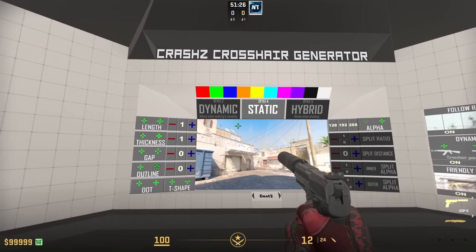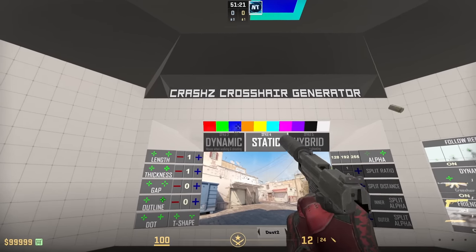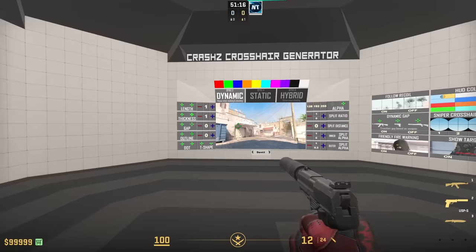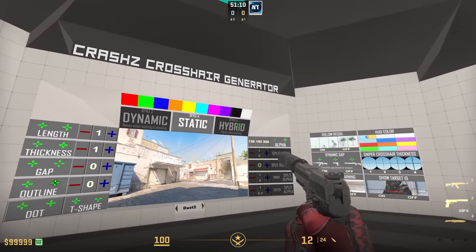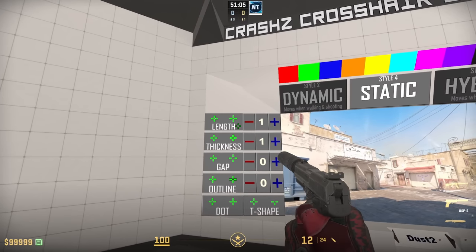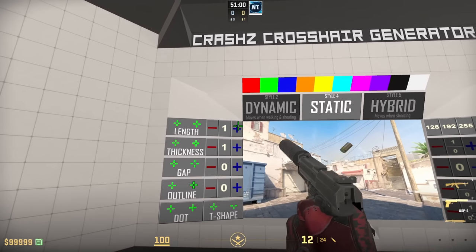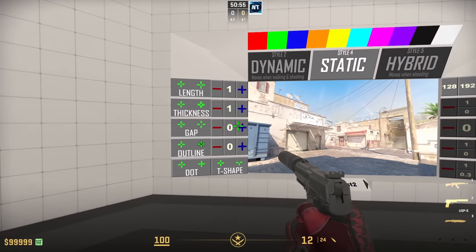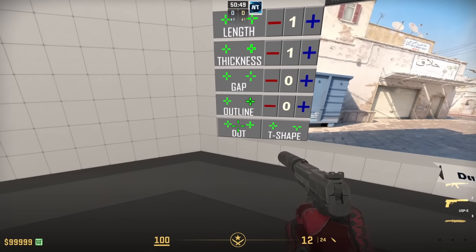Before I show you the pro crosshairs, let's look at some of the customizations. Shoot at what you want to change. The top row is the crosshair color. Then there's the crosshair type — dynamic means it moves when you move or shoot, static stays the same, and hybrid only changes when you're shooting. You can also change the length, which makes it bigger, and the thickness of the crosshair.